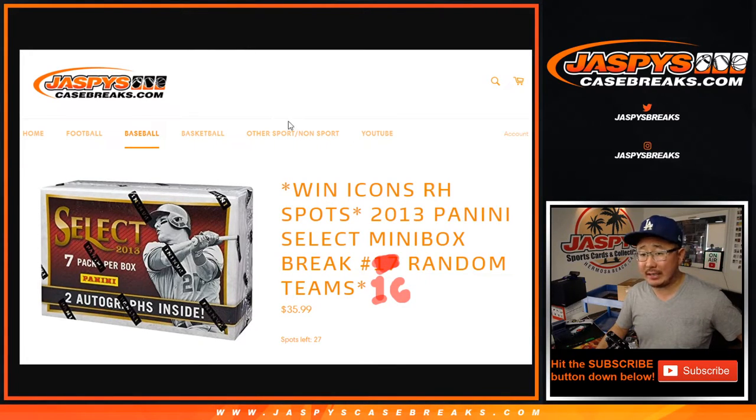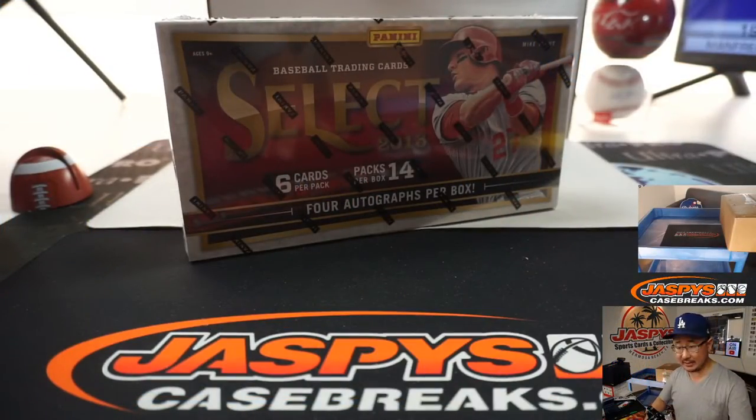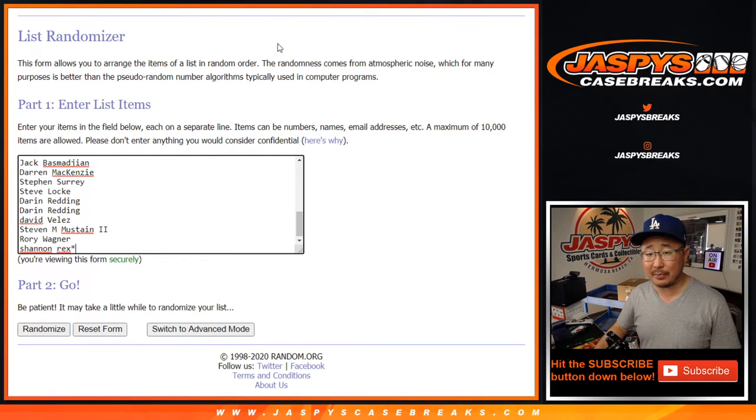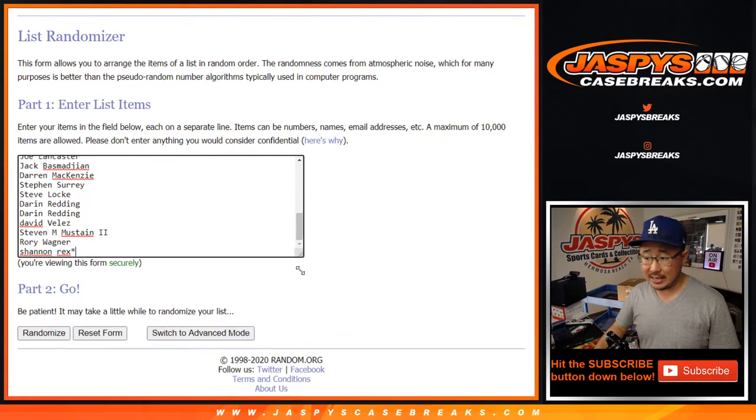Hi everyone, Joe for Jaspi's Casebreaks.com. We're giving away some Diamond Icon spots in this 2013 Panini Select mini box break. It's half of a box — remember, there are two mini boxes inside. This is random team number 16. There are more in the store, more opportunities to get into Diamond Icons.